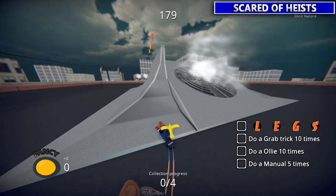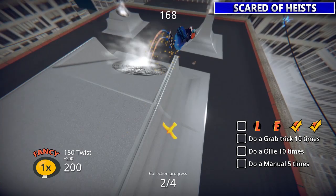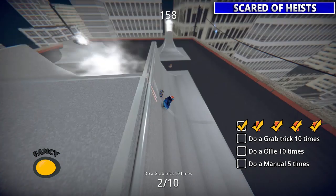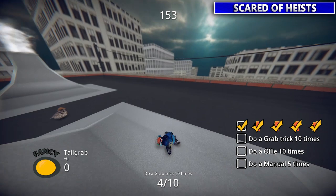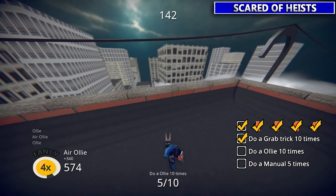This guy wants you to grab the LEGS letters up here — all pretty close together. Then he'll also want you to do 10 grab tricks, 10 ollies, and 5 manuals. The grab tricks you're just going to tap B 10 times while in the air — just jump and tap B. You can also do the manuals by holding B while just skating on the ground; you don't have to be in the air, just hold B to do a manual.